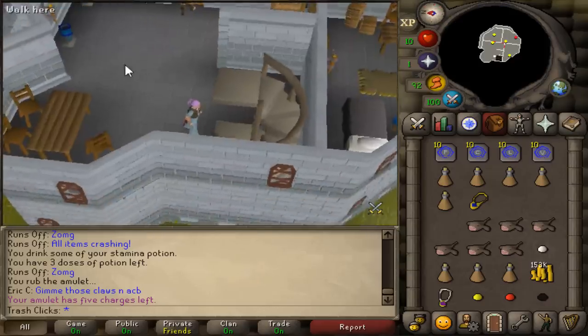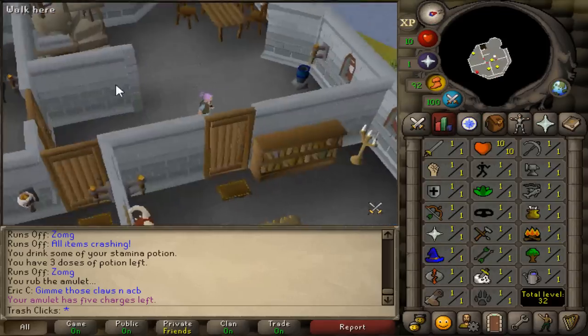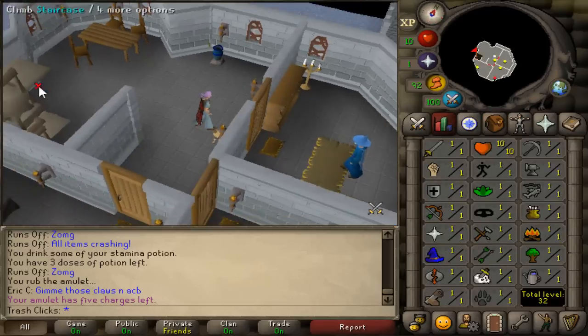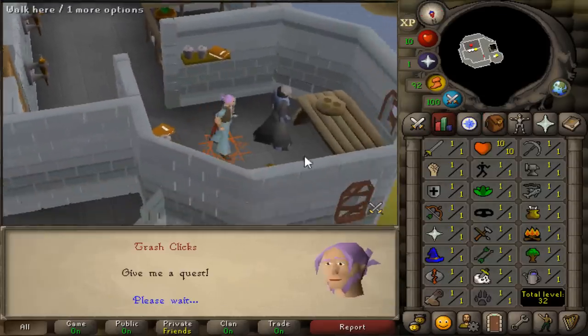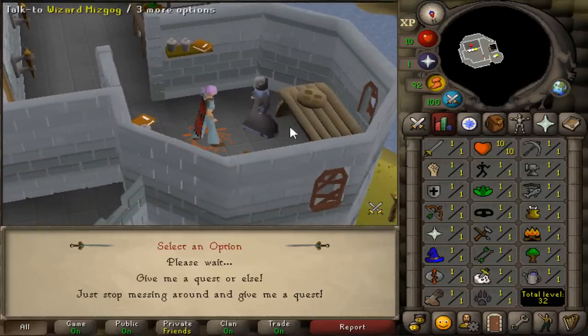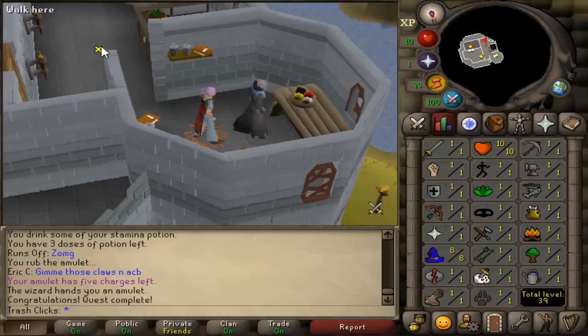I'm going to do a list of quests that will get all of my initial stats super fast. The first one is Imp Catcher — I literally have no stats yet. You just give them the little beads and right away I've already got myself 8 magic.